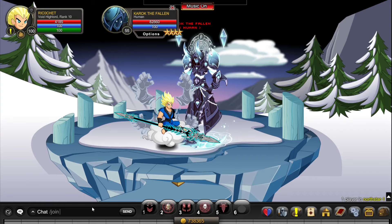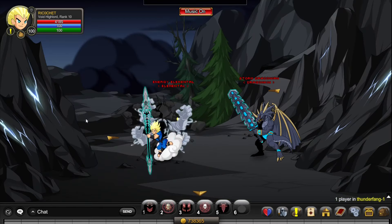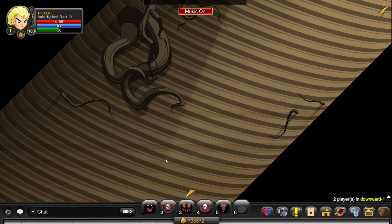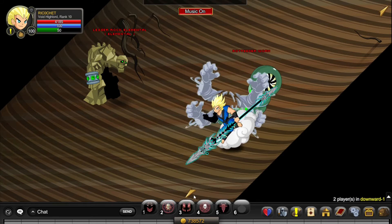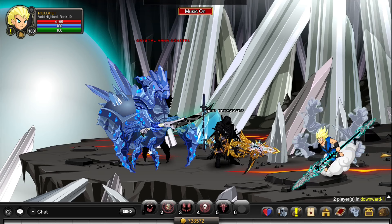Then go to /join ThunderFang and kill one of the lightning balls in this area. Then go to /join Downward — you may have to complete this area first to get to the monster, but if you haven't, you can go to someone in the map. Then just kill that thing.